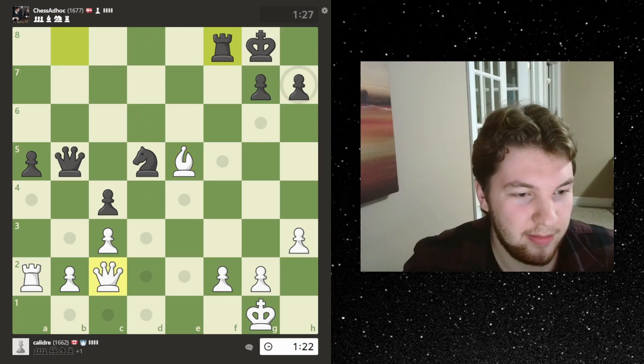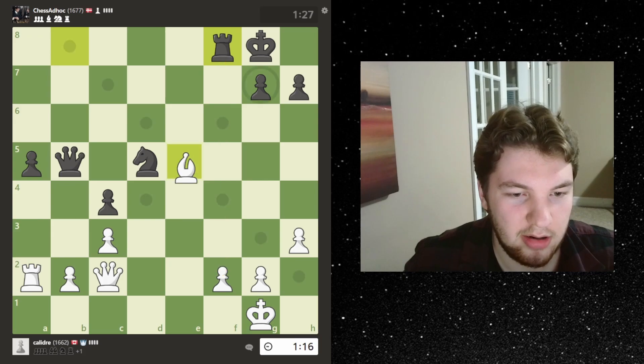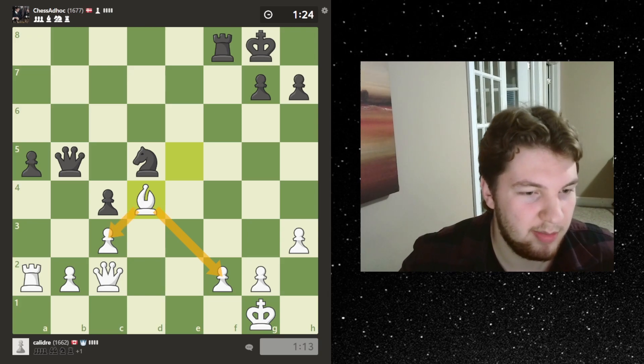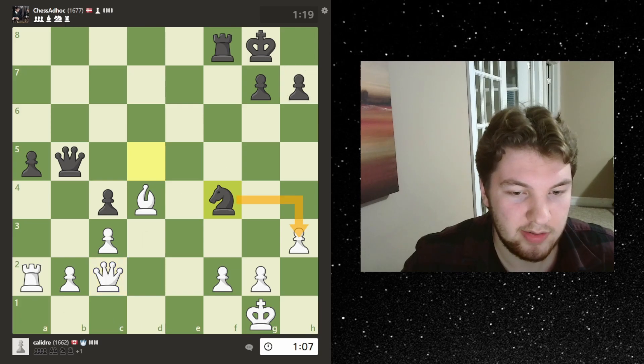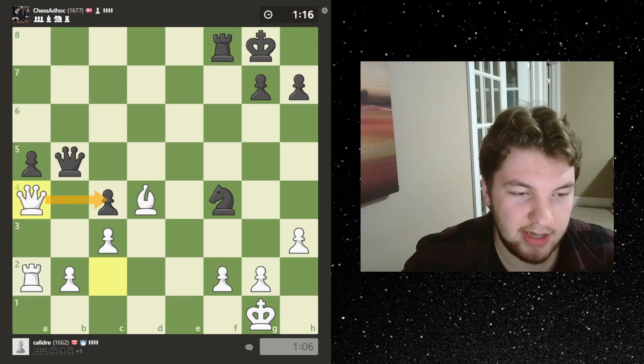Yeah, so we saw it there. He's going for this pawn — I might just back up here. Let's park my bishop, I'm defending this square as well as keeping my bishop protected. I could go for a trade of queens here because I am up a pawn. Doesn't really have any threats right now, let's go for a trade. I'm also threatening to take with check.